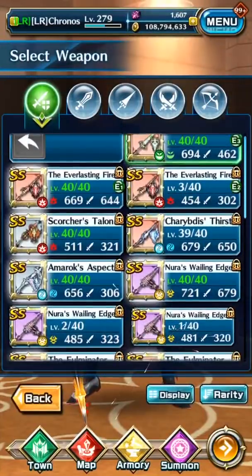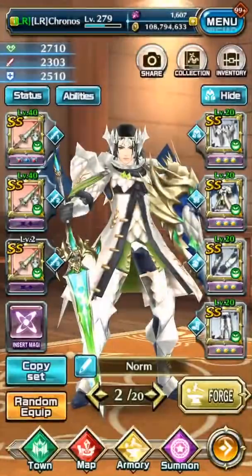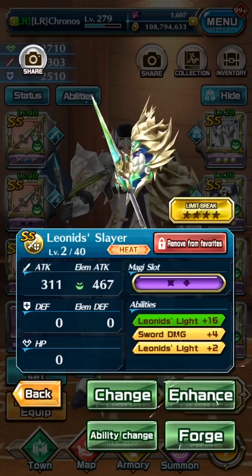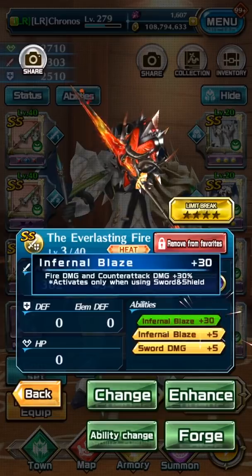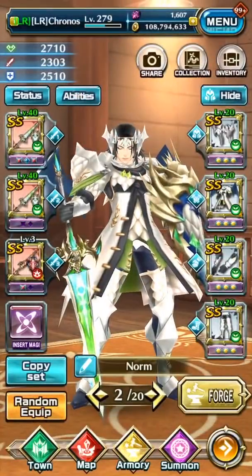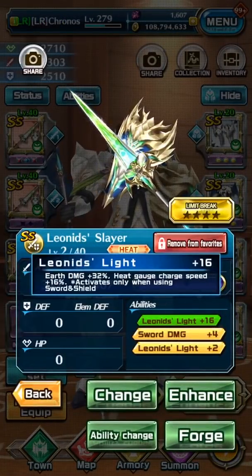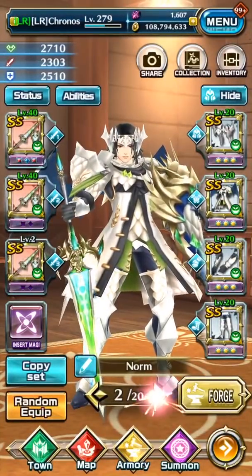This sword and shield gives earth damage 32% and heat gauge charge speed 16%. If I were to change this to an infrared sword and shield — fire damage and counter damage plus 30% — I would only benefit from the counter attack damage 30%, and the fire damage would be useless to me. Whereas if I use 7, I get the benefit from both abilities: earth damage 32% and heat gauge charge speed 16%.